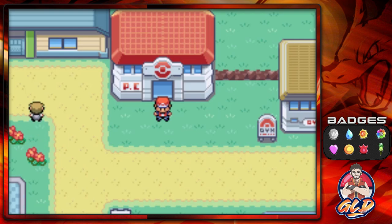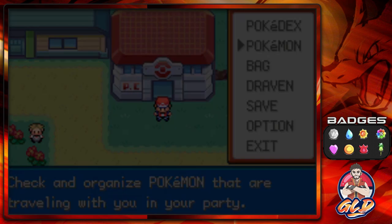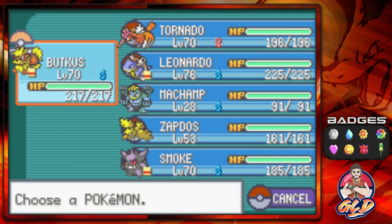That happens to be Mewtwo. We went training at the same spot I showed you guys on Seven Island and managed to get most of our Pokémon up to level 70.